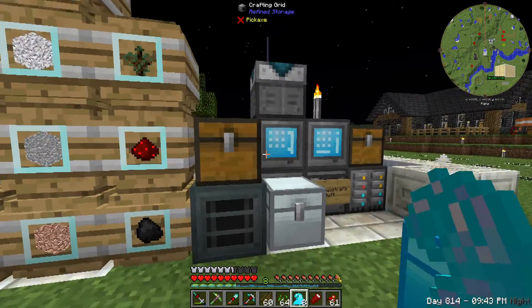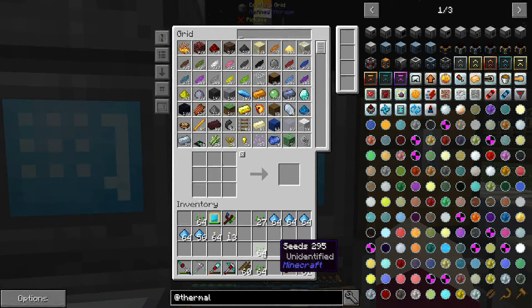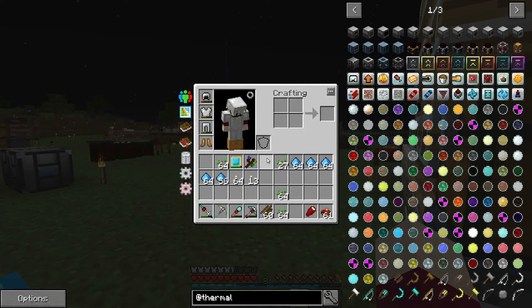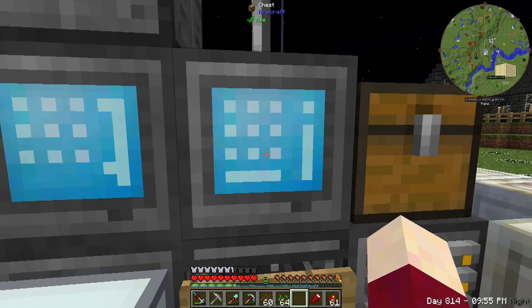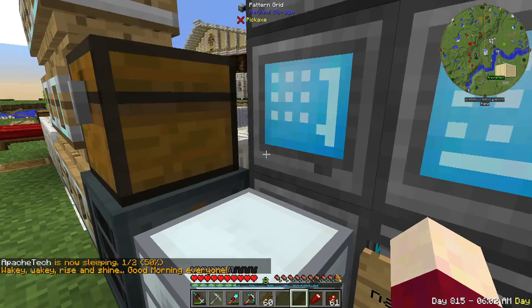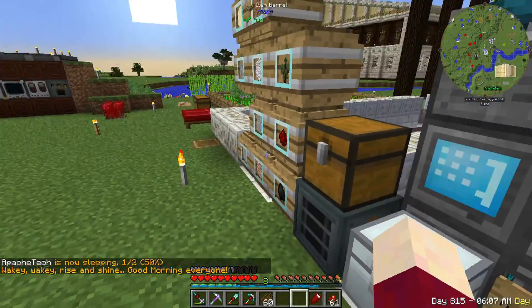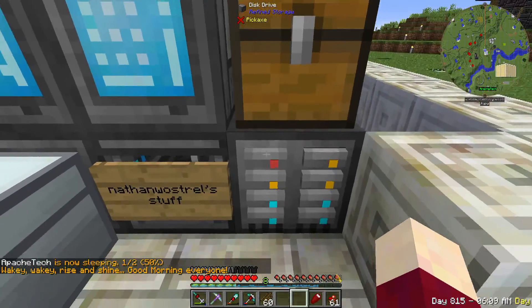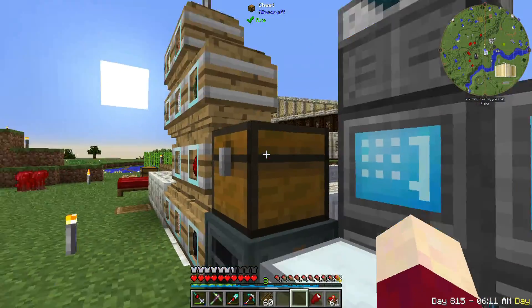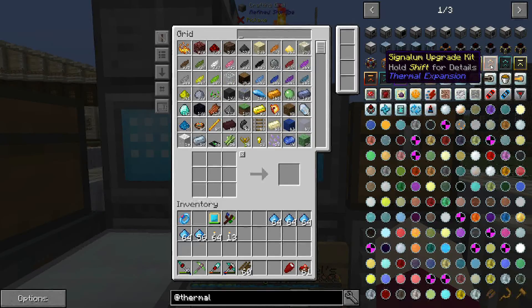We now have the blizz powder. While I'm thinking about it, I am going to take off my ring of magnetization — I need to get that flower that stops the ring around here, because numerous times other people have come over and the crafting system is screwed up because the magnet pulls items away from it.